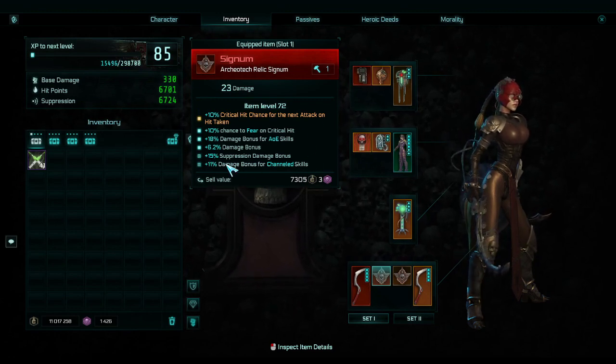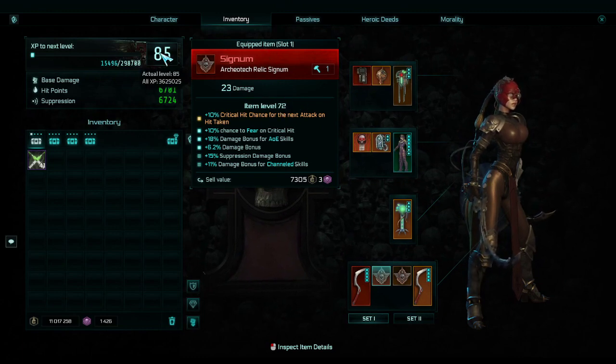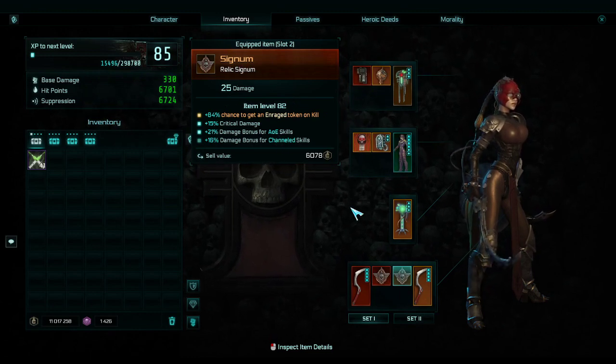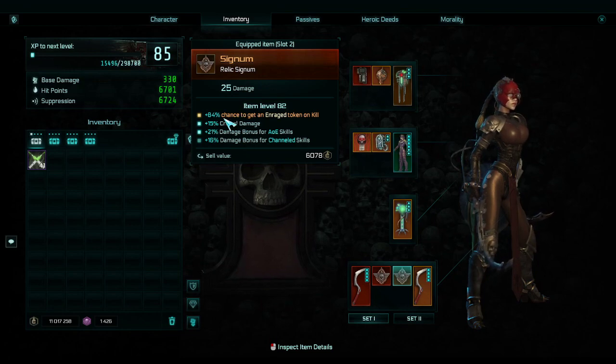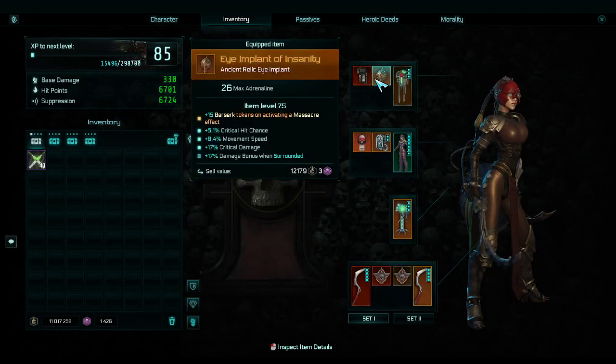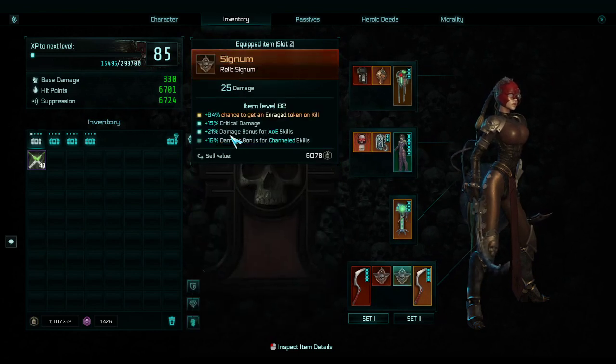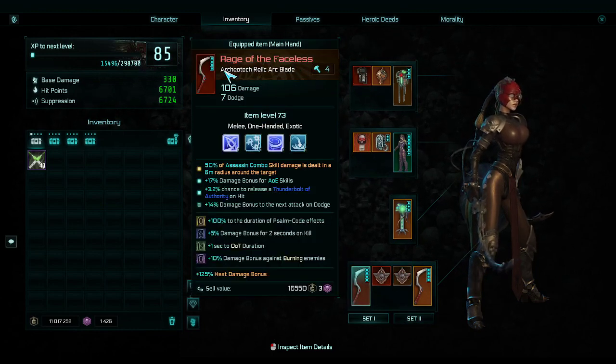This is probably one of the best items you can possibly get — it's level 72 but I'd love it to be level 100. The second signum has an 84% chance to get an enrage token on kill which is stupidly overpowered — I am always at 20 enrage stacks. Each stack gives around 2-4% damage bonus, and on top of that when enraged everything around me is feared. We also have crit damage and more damage bonuses.